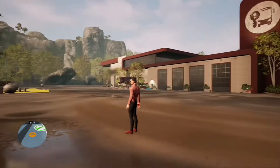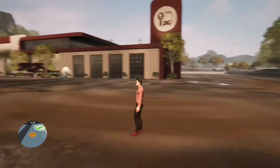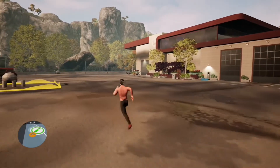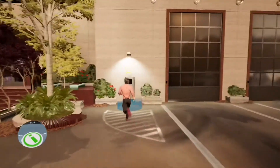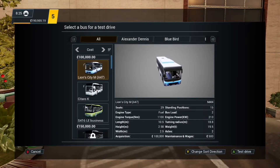Hello and welcome to the second episode of the Bus Simulator 21 Walkthrough Series, as part of our Xbox Simulation Gaming Series. Mira has a surprise for us here — she wants us to spend some money. I'm guessing she wants me to buy a new bus.